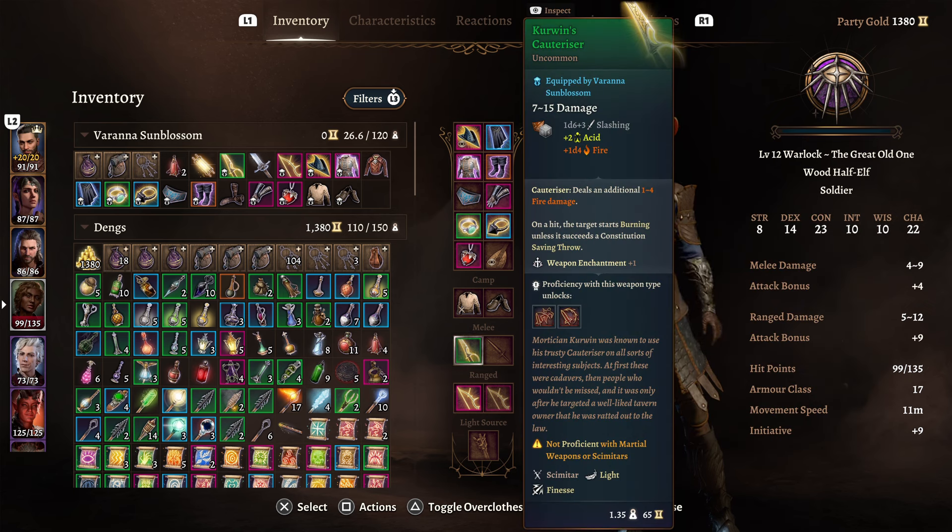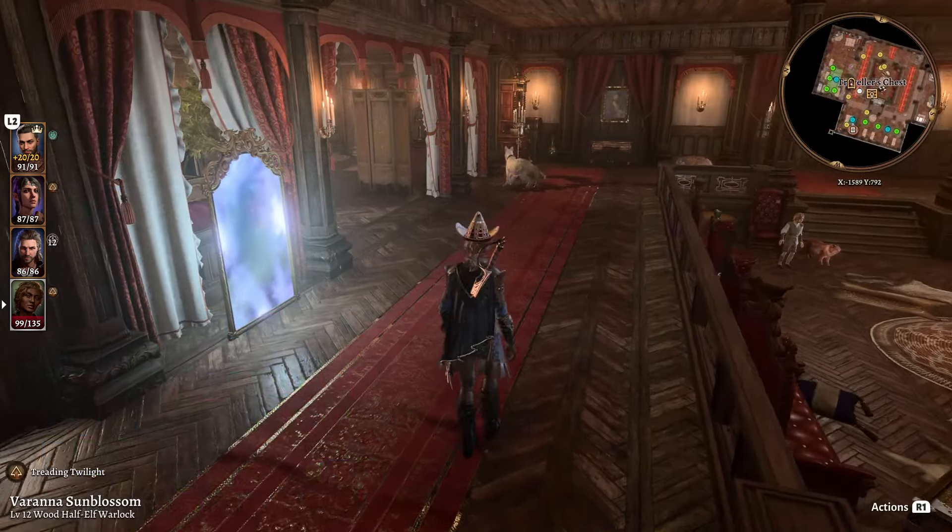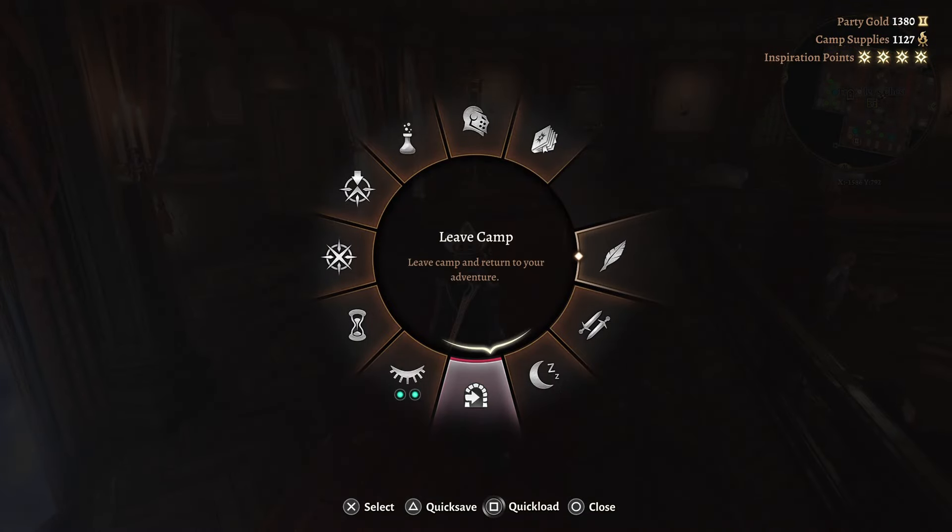One of my favourite weapons is Kerwin's Cauterizer: additional 1-4 fire damage which pairs very nicely with our gloves, and on a hit the target starts burning unless it succeeds a concentration saving throw. Please don't worry about not being proficient - once we bind it we gain proficiency. For a bow, the Dead Shot gives minus 1 to our critical roll needed, which pairs very nicely with the Great Old One's opening stat of having enemies be frightened if we crit them. That is my build - now let's find some combat to show this off.